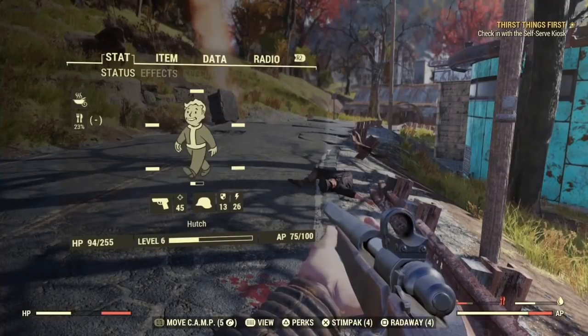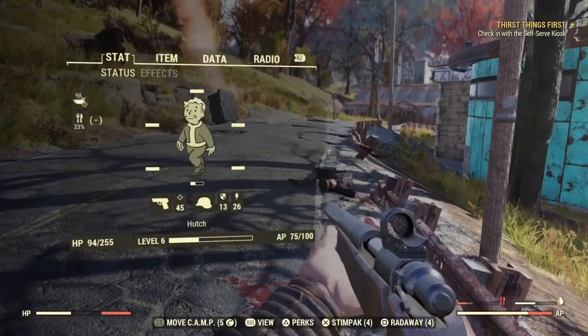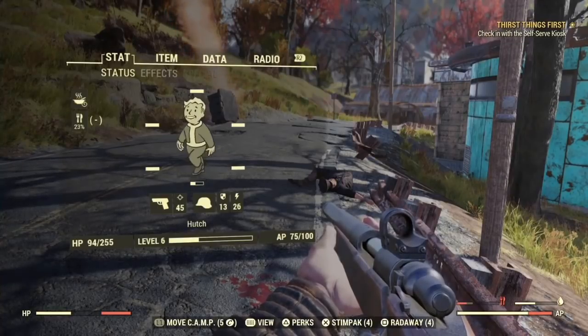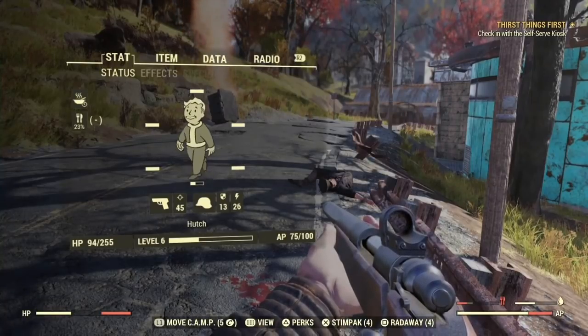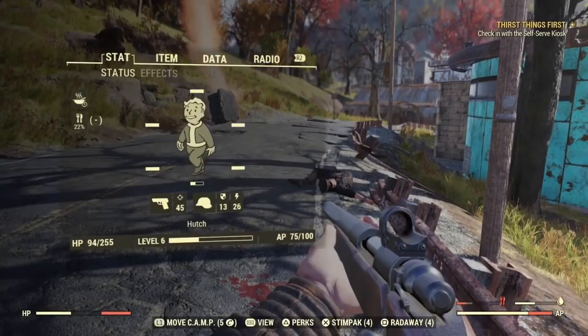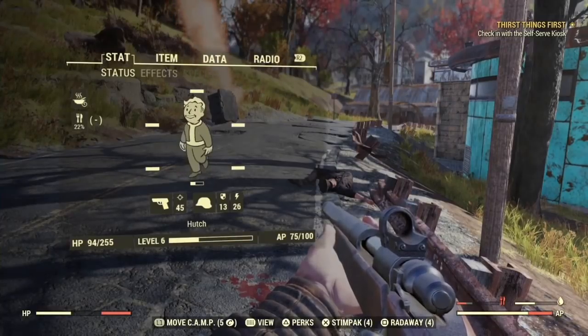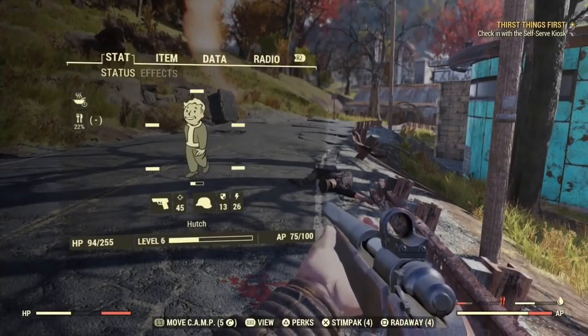You can use perks that increase the nourishment or hydration you receive from drinking and eating, or ones that reduce the radiation you absorb from eating bad food. Not paying attention to food or water will mean several back-and-forths to find and cook some, or it will cause you to eat raw or irradiated things out of desperation. So be smart, plan ahead, or you'll end up always being frustrated.